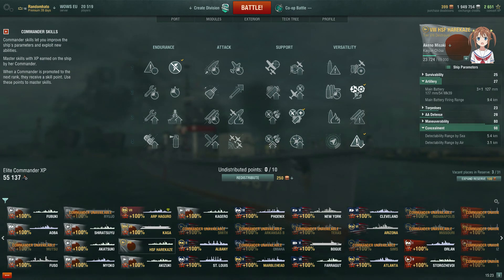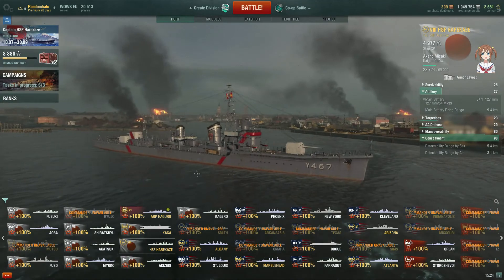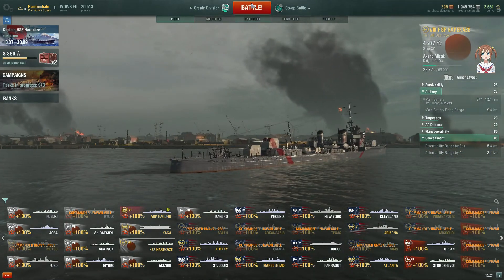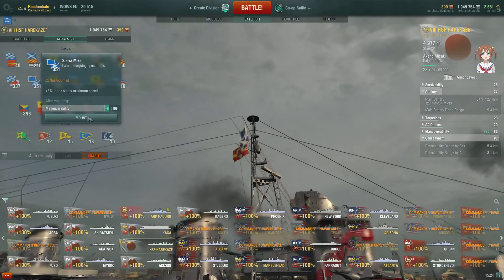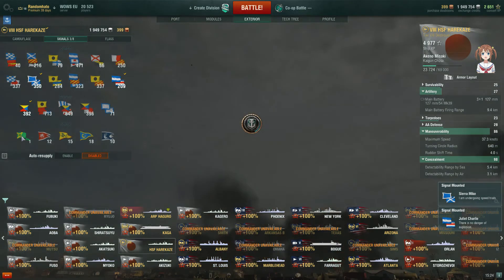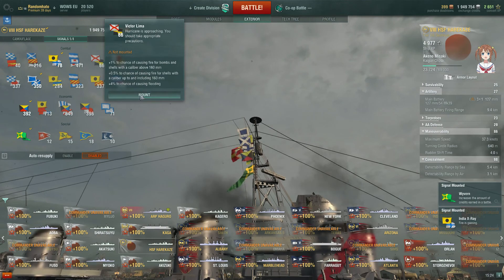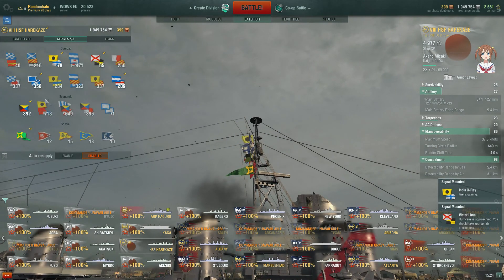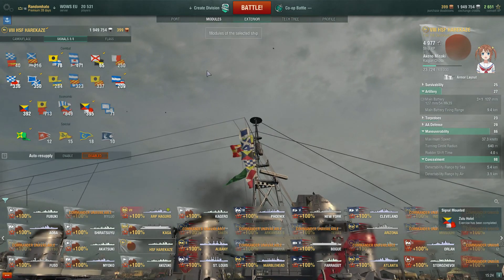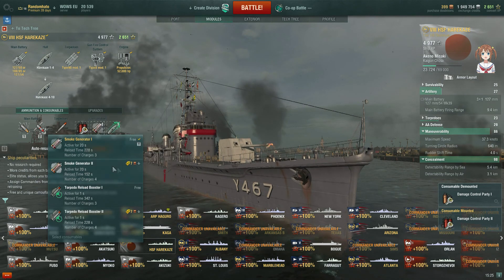I haven't got any upgrades fitted other than the concealment system - reason for that is I'm a bit short on credits. The captain comes with 10 points when you buy the boat. I've got concealment expert, last stand, superintendent, and preventative maintenance. You could go for BFT or AFT if you were looking to increase your range a little bit - maybe get an extra 20% range, taking you out over 10 kilometres, which would be nice.